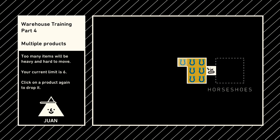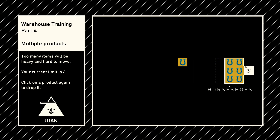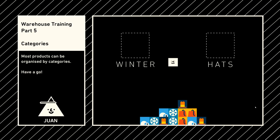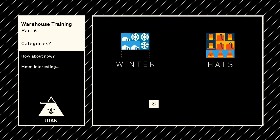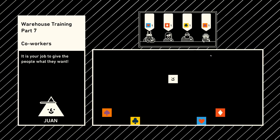Click on a product again to drop it - back to six, easy. Most products can be organized by categories. We can do winter hats. If we line items up like this we can move faster, because time is a little bit of an issue in this game.